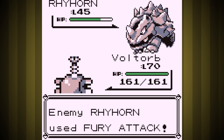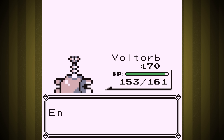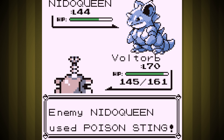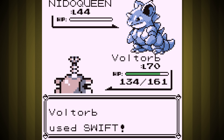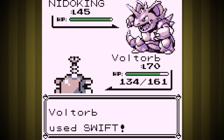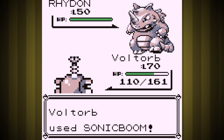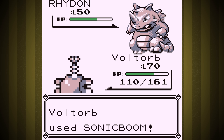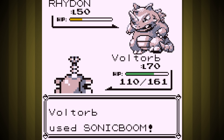Level 70: Rhyhorn goes amazingly this time, and we ended up critting to one-shot Dugtrio — great start. Against Nidoqueen, we take a little bit of damage but really stomped her pretty hard. It never got poisoned. Rhydon was last, and because the AI never runs out of PP in Gen 1, he'll just miss with Fissure forever, so we can take our time winning the fight. I way overshot — I thought this was gonna take a lot longer to win.